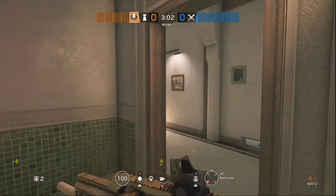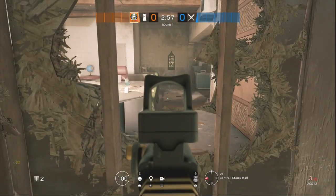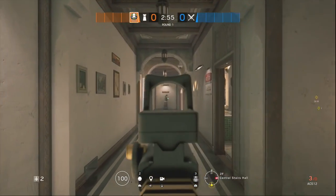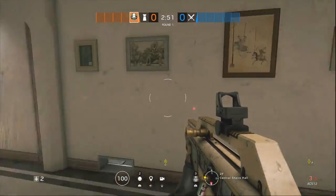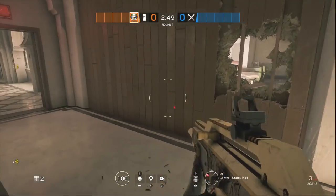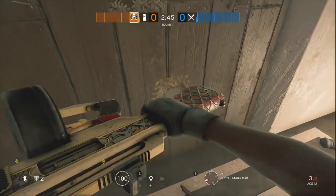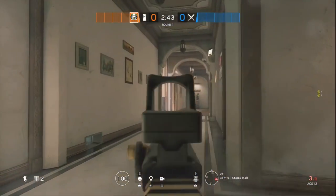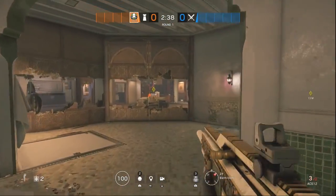It's a briefing room, so attackers are probably sitting behind this desk watching down the hallway, trying to catch defenders rotating through and shoot them in the back. Or, if you don't want to reinforce it, you can just make a murder hole on the other side and watch attackers come through the hallways while you're hiding in the briefing room with your little murder hole. So that's our reinforcements.